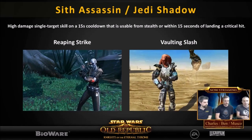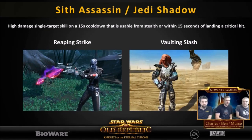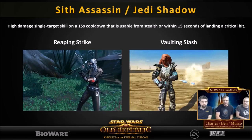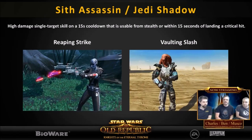First, this one is Reaping Strike. It's a high damage single target ability on a 15 second cooldown, only usable from stealth or within 15 seconds of landing a critical hit. So there's going to be some strategy involved, but it definitely helps with burst. Assassins and Jedi Shadows are the ones getting this new ability.